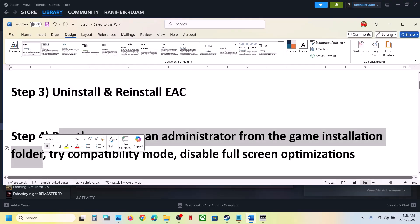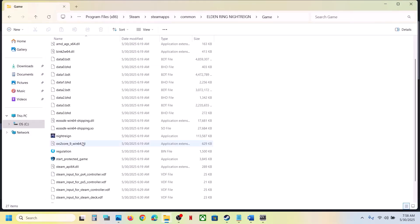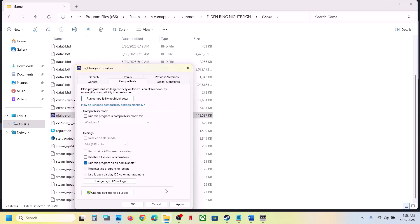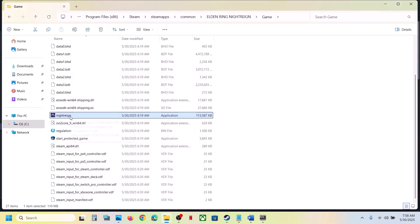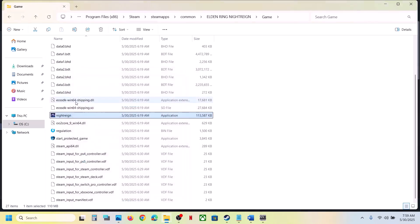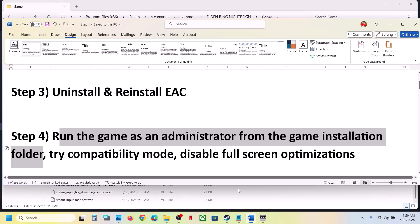The next step is to run the game as administrator from the game installation folder. Right-click the game exe file, select Properties, go to the Compatibility tab, and check 'Run this program as an administrator'. Hit Apply and OK. If that doesn't work, go back to Properties and try selecting Windows 8 compatibility, then Apply and OK. Still not working — try Windows 7, then disable full-screen optimization. After trying each option, if still not working, uncheck all the boxes, hit Apply and OK.